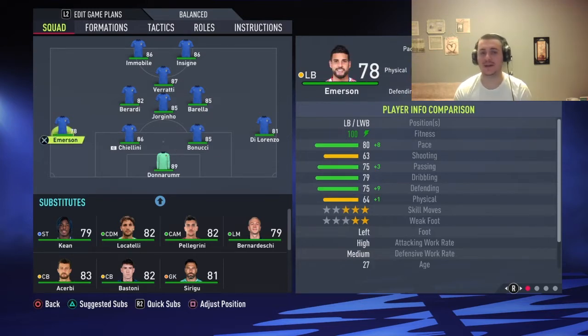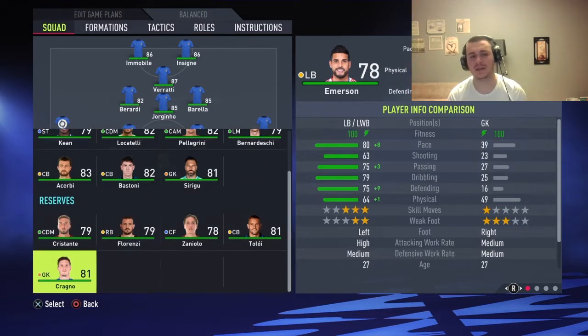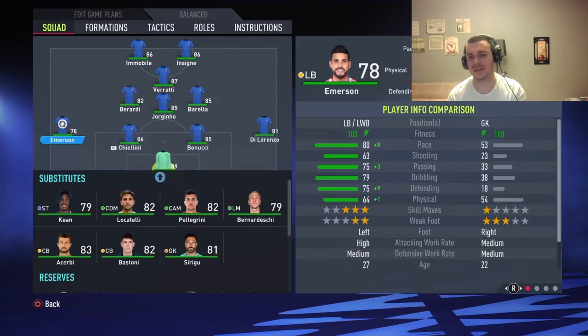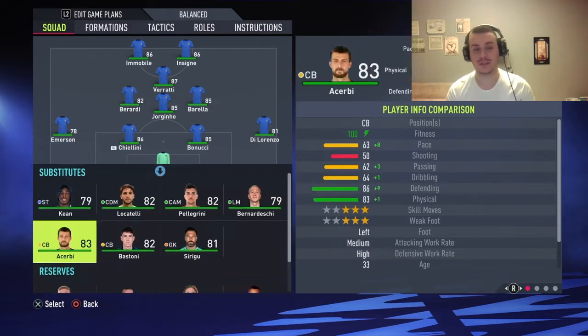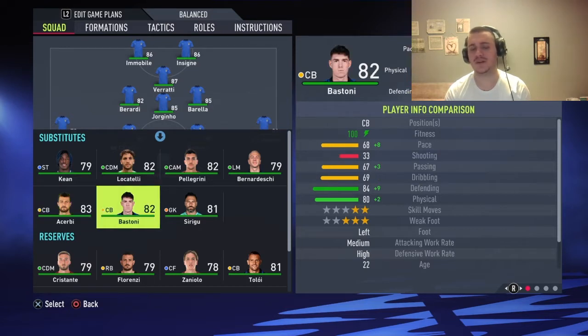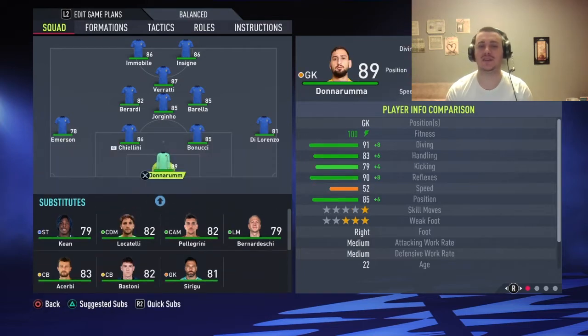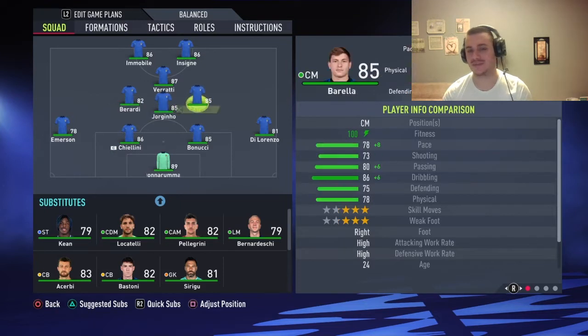Di Lorenzo is going to be your right back — solid. Emerson is going to be your left back, not the best, but considering the players selected at the moment I'm recording, Emerson is just the best option available. You do have Bastoni and Acerbi — Bastoni is fantastic — but his time will come and his rating just has to increase a lot more on FIFA to make him very useful.